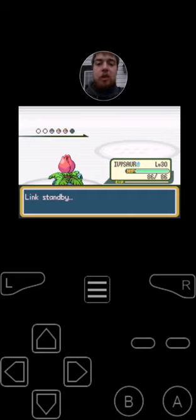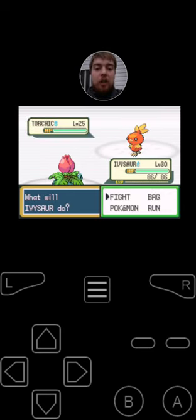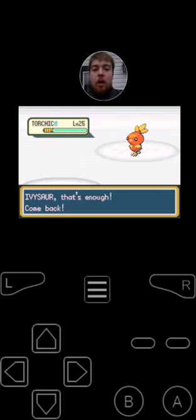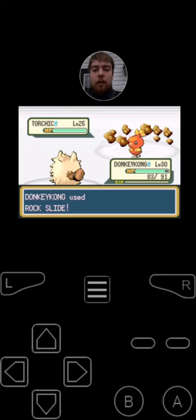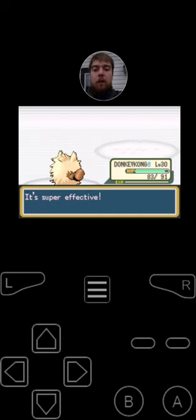Next, she's going to be switching into Torchic, the Fire Chicken Pokemon. It's got the moves Scratch, Growl, Ember, and Peck. Since I'm going to be withdrawing to my Donkey Kong, I'm going to use Rock Slide on the second turn. Torchic uses Scratch, and now I'm going to use Rock Slide since I'm faster. That was a one-hit KO — two down, two to go. Torchic fainted.